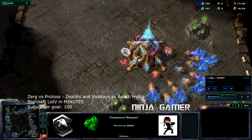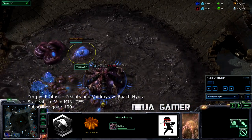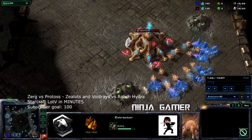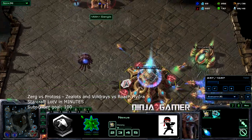It looks like Protoss here, named Alan Dangle, is going with the fast expo with nothing on the gas yet, whereas I am also going with the fast expansion with the spawning pool into extractors. A cybernetics core goes down to block the ramp for the Protoss.